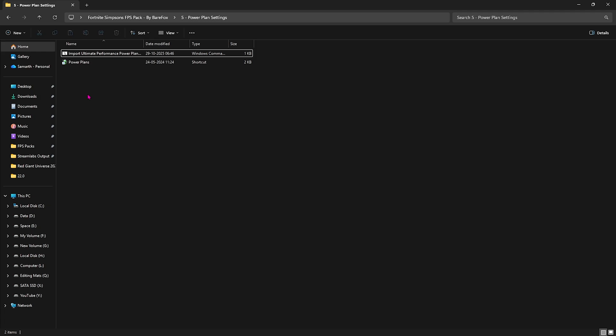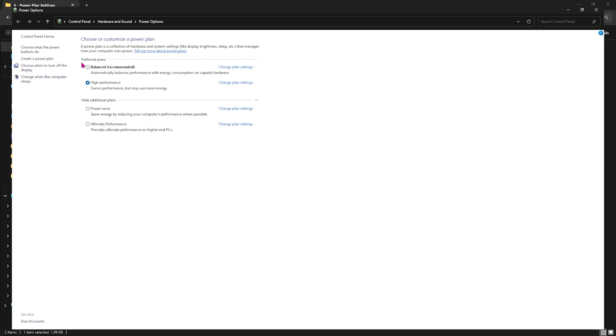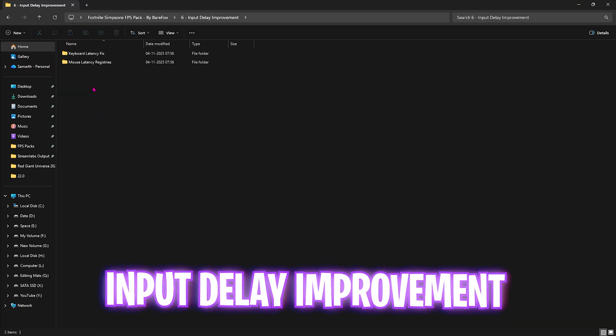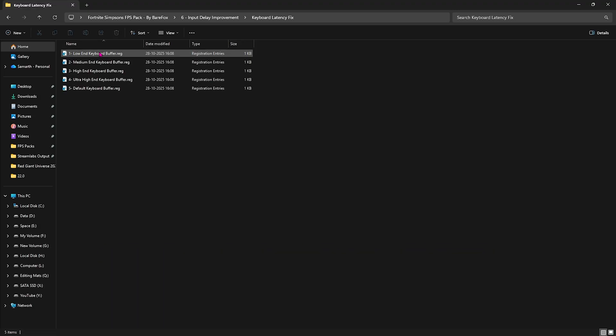The fifth folder is Power Plan Settings — the most important one. Right-click and run as Administrator to run a PowerShell command on your PC. Then double-click on Power Plans and select Ultimate Performance under Show Additional Plans. This disables all power-saving features on your ethernet, mic, mouse, keyboard, and other input devices, optimizing your hardware performance to reduce input delay and increase game performance.